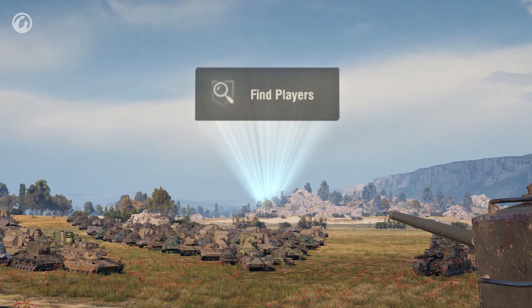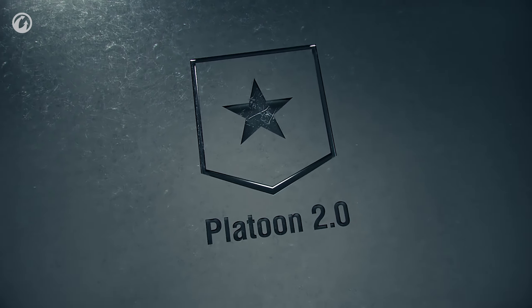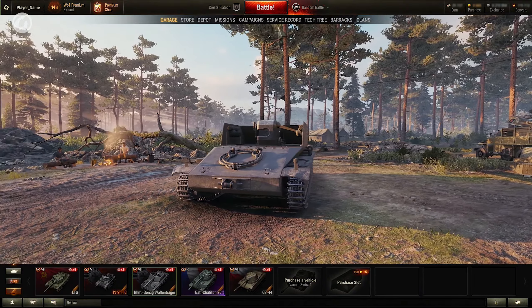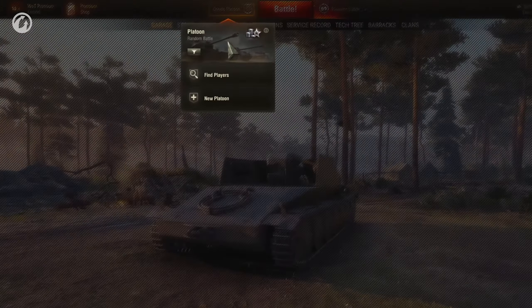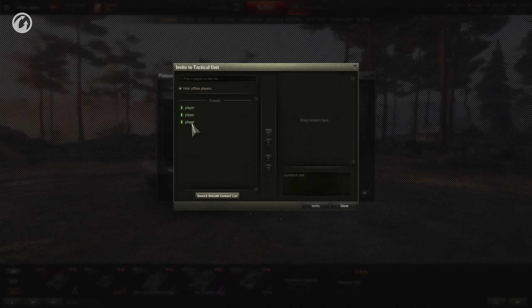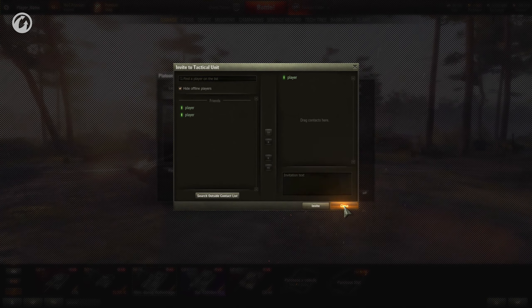You can find a platoon member using just one button. Let's have a closer look at the new interface of the Platoon menu. The lower button, New Platoon, allows for joining with the players from your friend list. It works as before, apart from some visual differences. There's nothing new to learn.